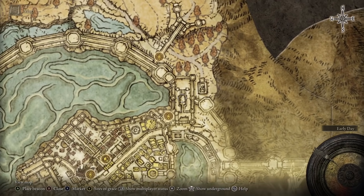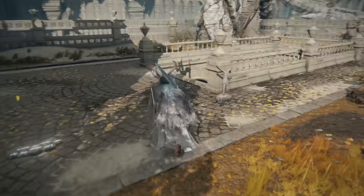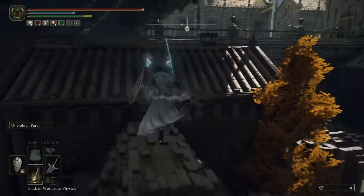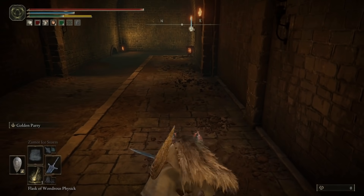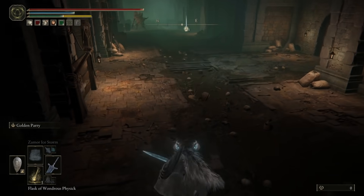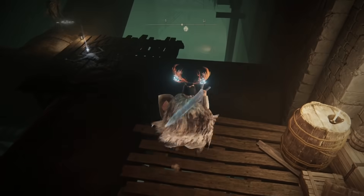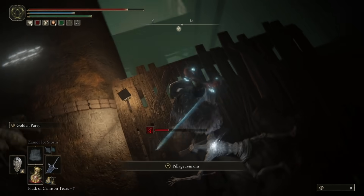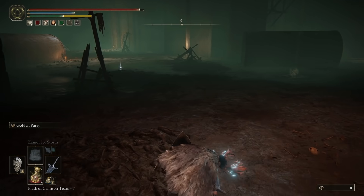Starting with 7s then — we're heading to the Royal Capital. Progress your way through until you reach the Avenue Balcony Grace Site. Follow the route that I am following and you will eventually end up down a well. Continue through the sewers, open a gate, run your way down and you will end up in an even deeper, darker pit of despair with another Grace Site. Right from that Grace Site, go across the way, down the ladder and onto some deadly, brutal pipes. Drop down onto the lower pipe — make sure you do hit that pipe or you will die of fall damage. Drop down once again and there is a body right in front of you with our first Somber Stone 7.